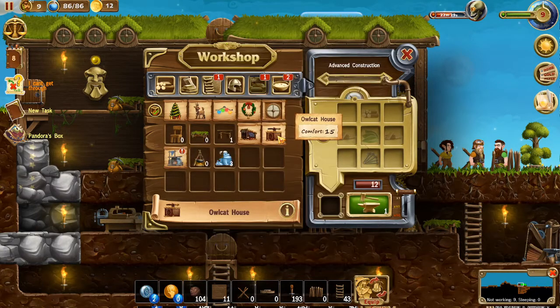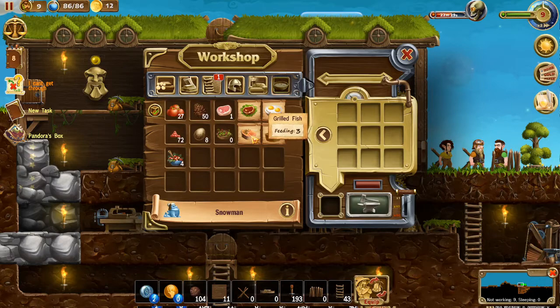Definitely going to want to come back to that. There's also an owl cat and an imp house. This snowman - we captured the snowman frogs, it looks like. And then we can do grilled fish and other food items.